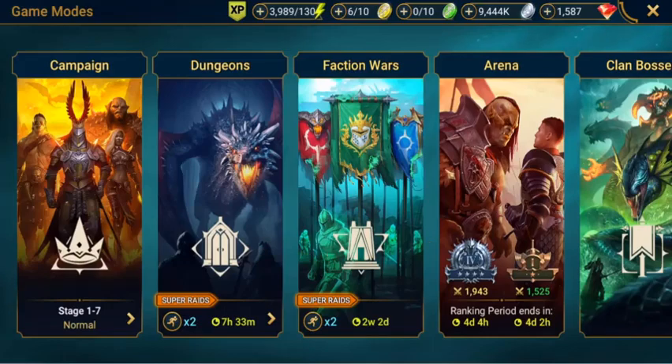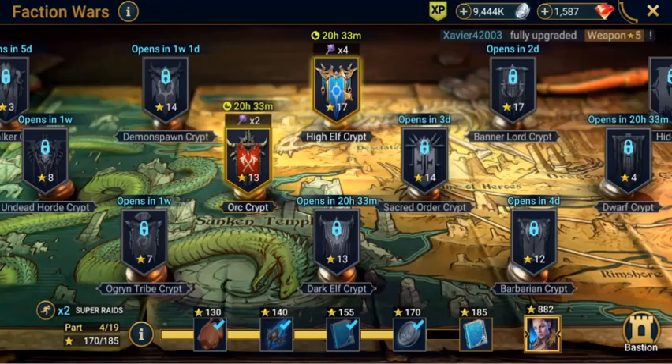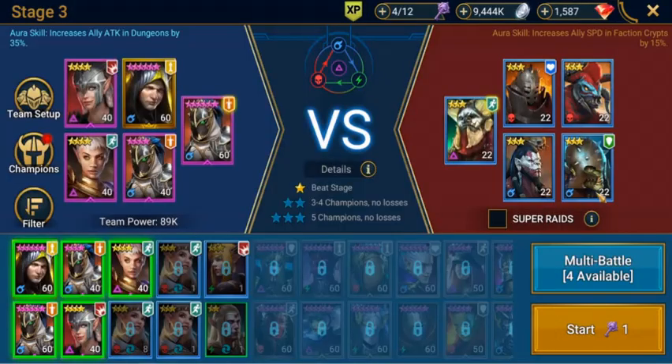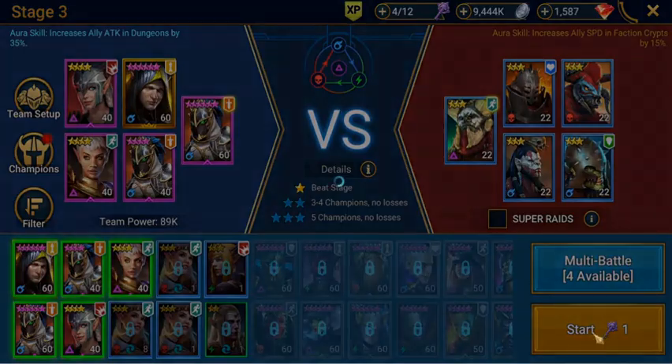Hi, welcome to SimRoadYT. Today we're going to get into the Faction Wars, into the High Elf Crypt, and we're going to jump into Stage 3 to see if we can get some of those nice attack glyphs. Anything's a benefit — we're leading off with the same team, guarding the lead, giving the extra attack, and we're going straight into it.